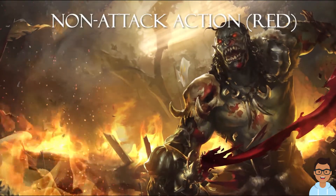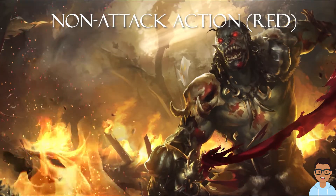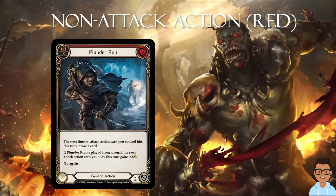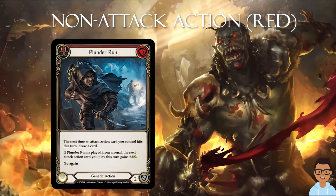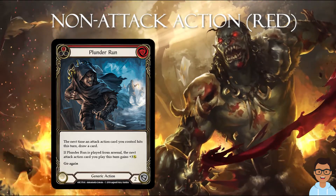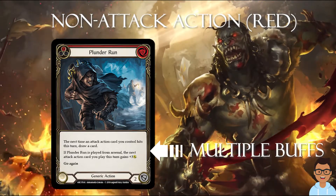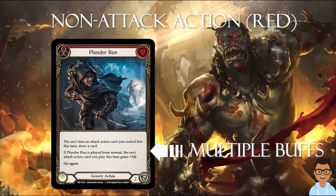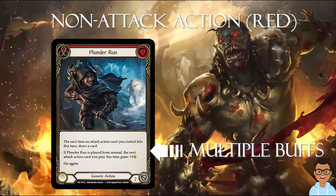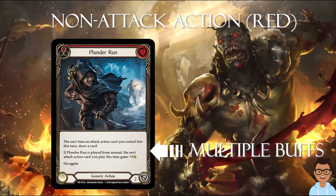Now, to choose a good red non-attack action, you must look at the other available colors for that particular card. For example, a card such as Plunder Run — Plunder Run allows you to draw a card upon hit, but if you play it out of your arsenal, it allows you to add 3 more damage. This is a very good red card as it actually buffs your next attack action that hits. It not only gives one effect but two effects, so it is important to look at the buffs that the non-attack action provides.